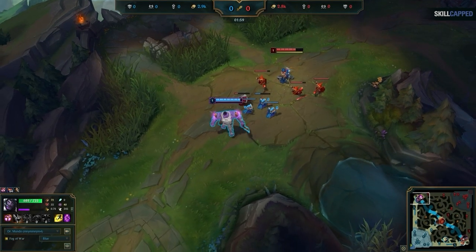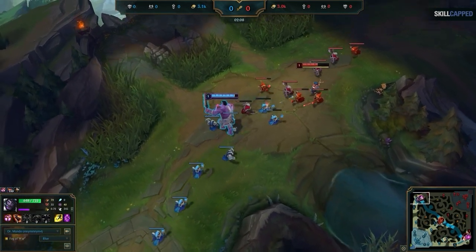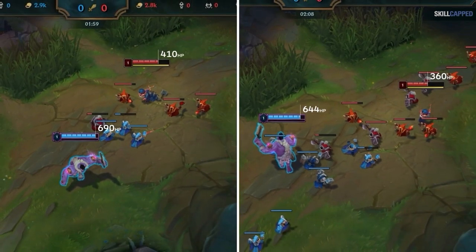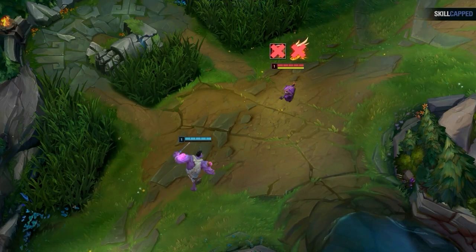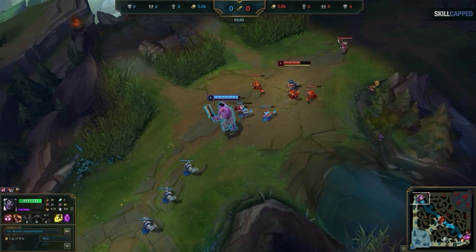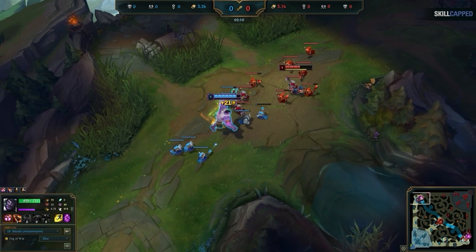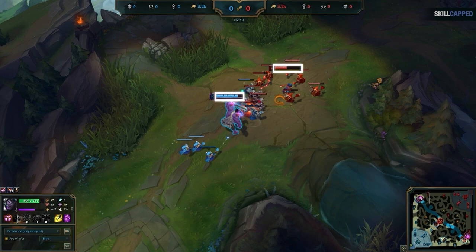Just a few seconds later, we use the exact same concept again, and it works. After landing this Q, McBays then stands in his caster minions and just lets Kennen auto attack him. Kennen went from 410 to 360, and Mundo went from 690 to 644, so they took about equal damage. But this is where the runes, items, and summoner spells become important. Kennen doesn't have natural sustain from Doran's Shield or Fleet Footwork, and doesn't have Teleport, so any damage he takes will stick once he's out of potions, whereas McBays will quickly heal that damage up. With this one simple idea, we have a Mundo winning lane at level 1 in a matchup where that should never be possible. It's these small things that add up.